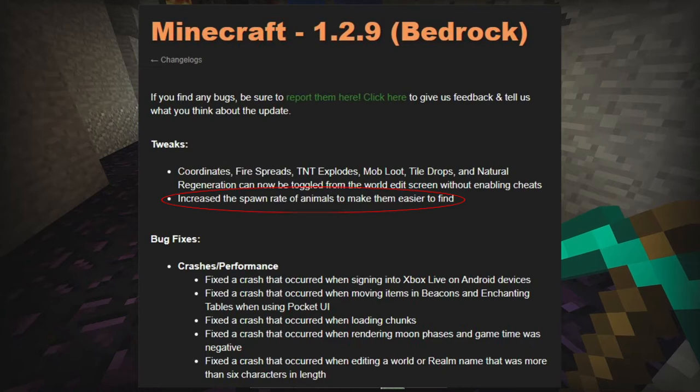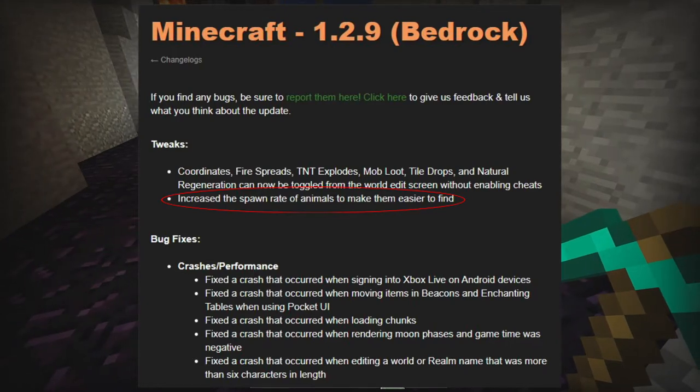Bug fixes: fixed the crash that occurred when signing into Xbox Live on Android devices; fixed the crash when moving items in beacons and enchanting tables using Pocket UI; fixed the crash when loading chunks; and fixed the crash when rendering moon phases if game time was negative. Also fixed the crash when editing a world or realm name that was more than six characters in length.